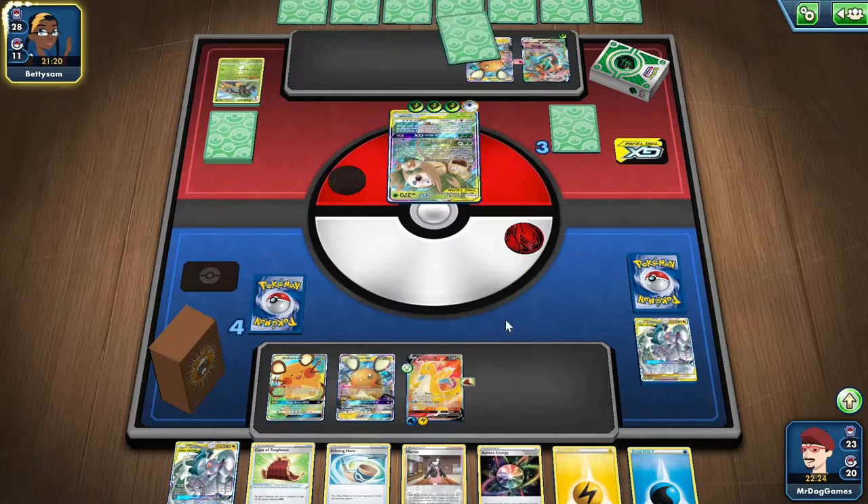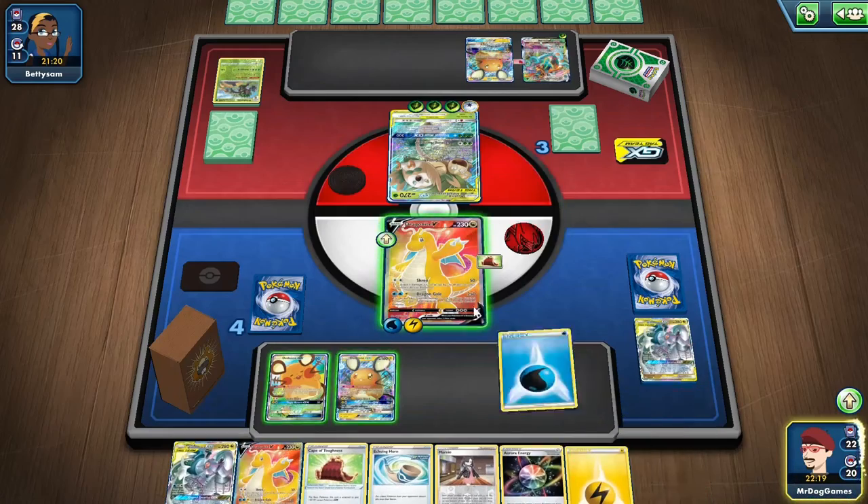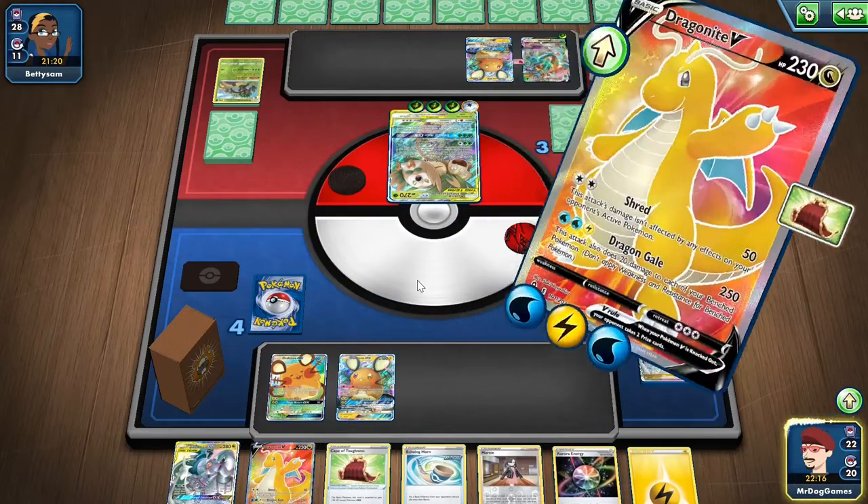Because we do 280 damage. We got a Water Energy. Maybe she thought that I didn't have enough energy in my hand or something. Well played.